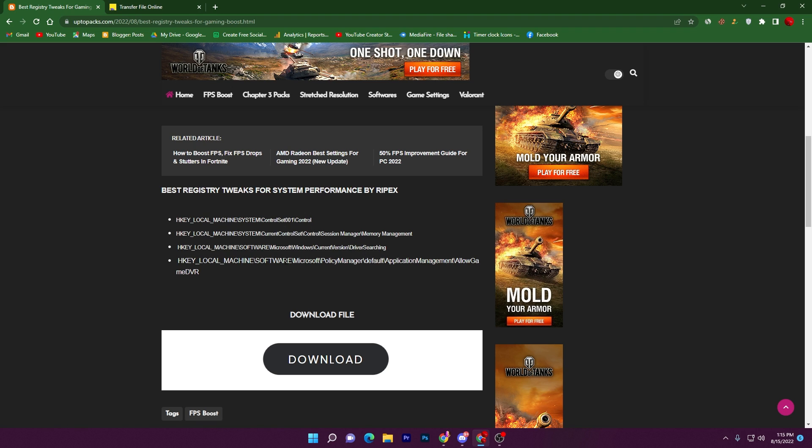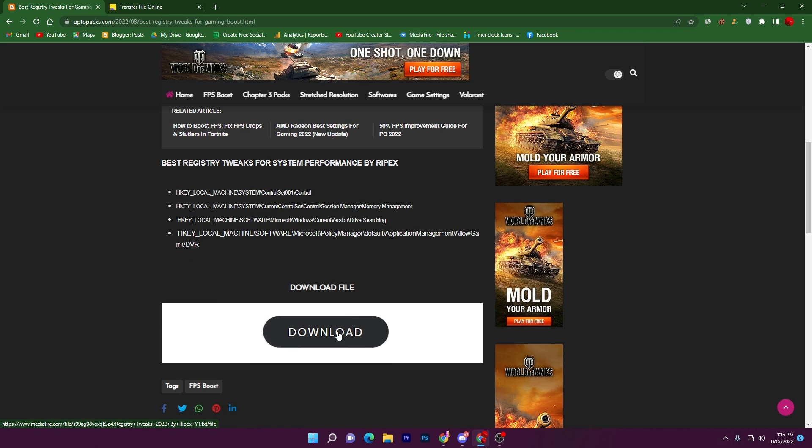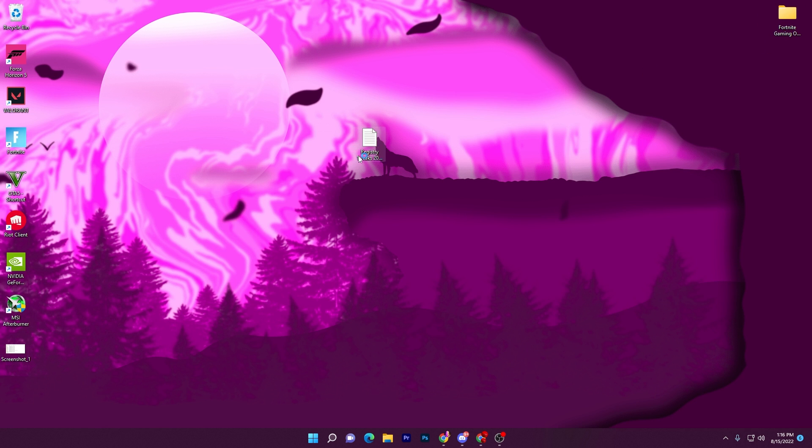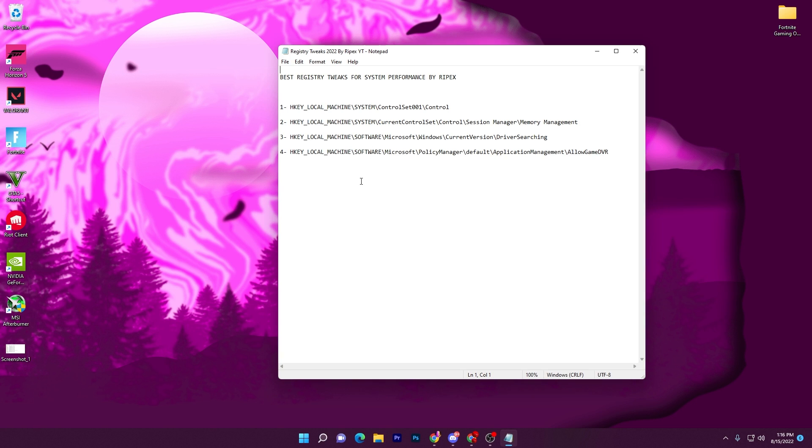There you will find all the best registry tweaks for system performance by Ripex, and here are all the addresses we will use for optimizing registry settings. Find the download button, click it, it will take you to the media file page — click download again and save the txt file to your PC.